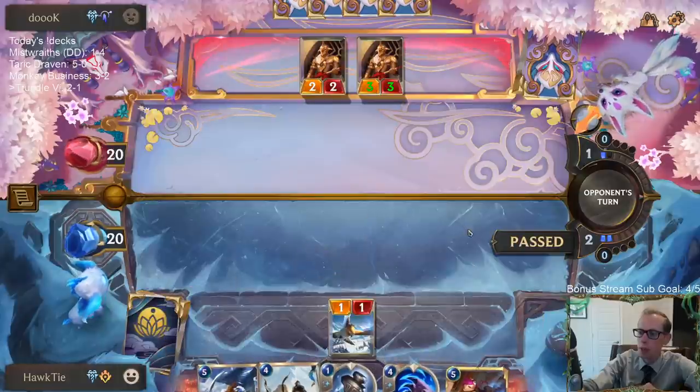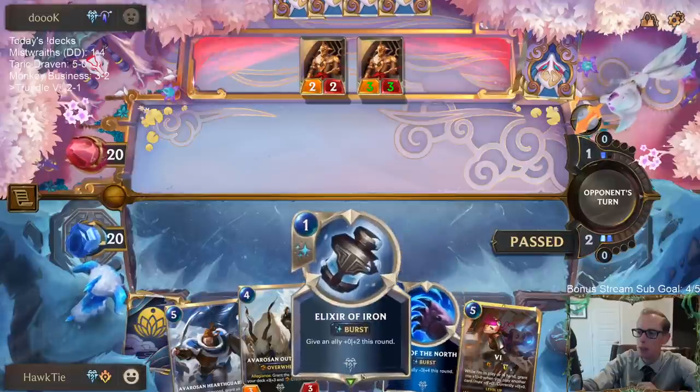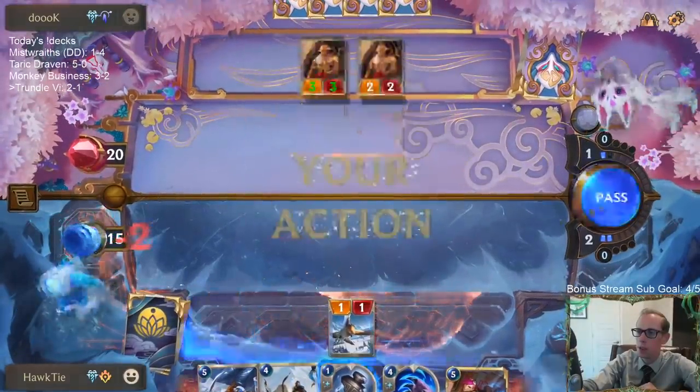The mulligan is not working out too well — I got nothing to do this turn, but we'll save the mana for spells later on. Certainly hoping to draw a three-mana card.